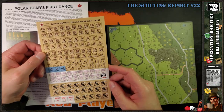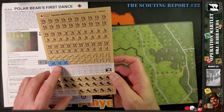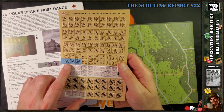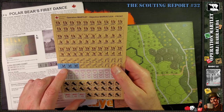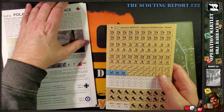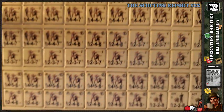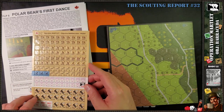Also included is 'Polar Bears First Dance.' The counter sheet includes British engineers, support weapons, a bunch of Shermans, and Artillery Observer Teams — AOTs. There are special rules for these units, which are fairly common in Lone Connect Publishing modules. The previous module we played, The Steelworks, also had AOTs in its scenarios, though interestingly The Steelworks did not have a tactical mission — just one large monster scenario — whereas Operation Martlet does have a full tactical mission.